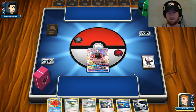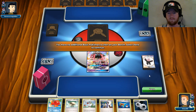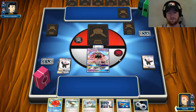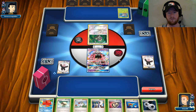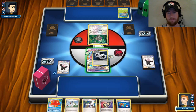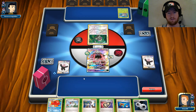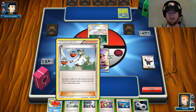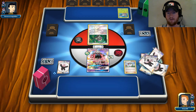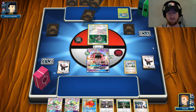Alright, this is an iffy start. Looking at my hand, I'm considering whether I should or shouldn't play the Float Stone down. We are playing against Golisopod. The question is, do I want Energy down immediately? I know I definitely want to be able to get out of the active spot. I definitely am not going to Sycamore here. It's kind of a rough start — I've got two Bridget and four Ultra Ball in this deck, but not drawing them today.